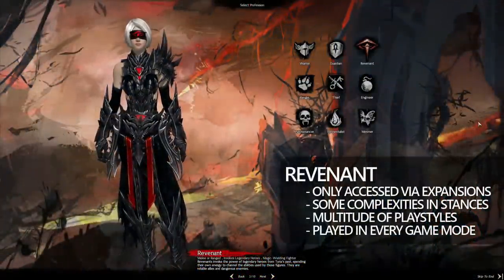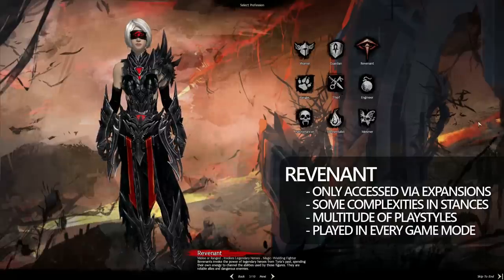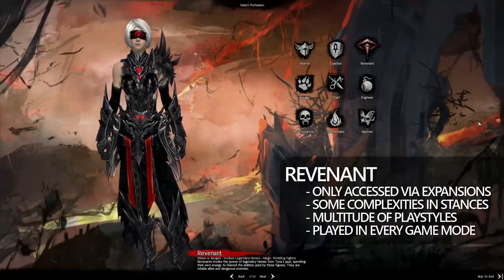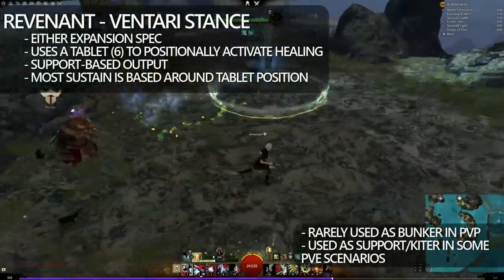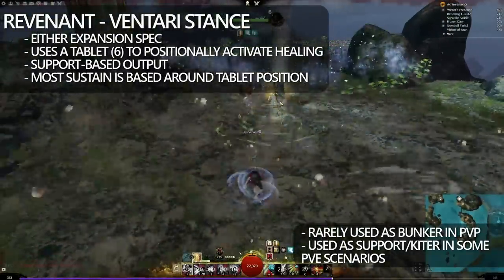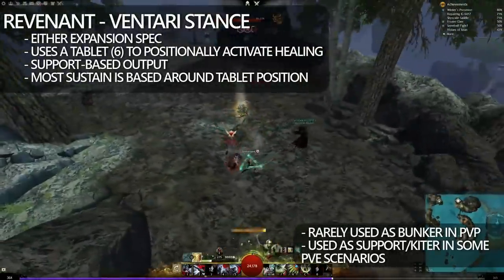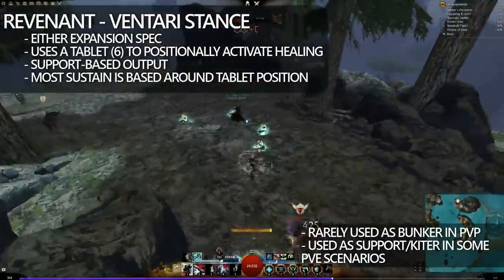And now Revenant. Revenant is a class that's only accessible if you have either of the expansions. Revenant isn't one of the easiest classes in the game, but it's not that hard either. It's used in every single game mode and does have a bunch of different playstyles. The way the Revenant plays is more dependent on the stance that the Revenant is currently using. In this instance, we have Ventari Herald — the Herald Elite comes from the Heart of Thorns expansion, but Ventari is known as the support stance for Revenant.